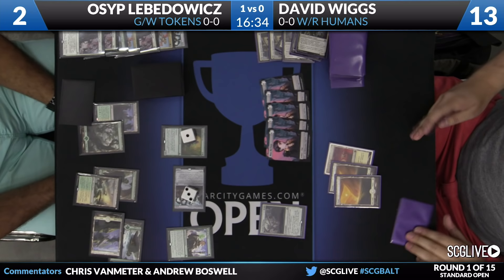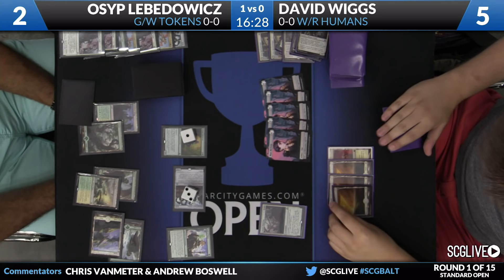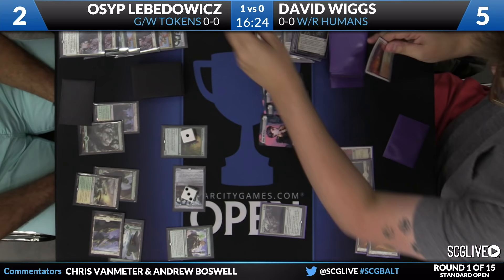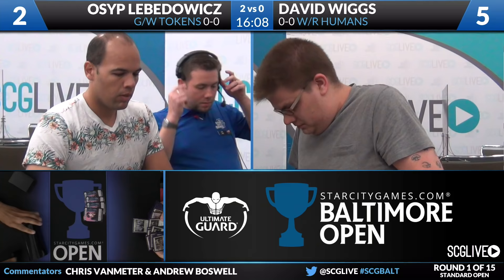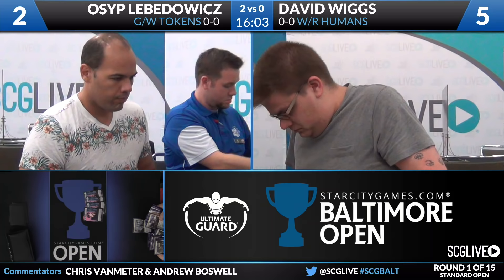Despite having all these redraws, David just doesn't have enough mana to actually make use of all of them. David's going to cash in one of his clues, find nothing, and extend the hand. Osep stabilizes at two life and takes this game and this match. Green-White Tokens for Osep Levodovic beats David Higgs on White-Red Humans 2-0. Green-white always wins. Both decks got to showcase their power, and the matchup basically played out the way it normally does.